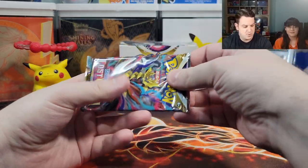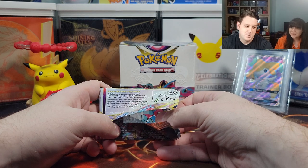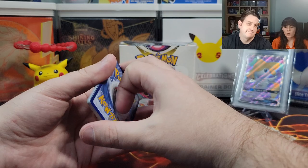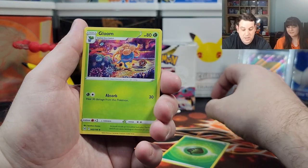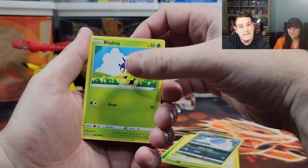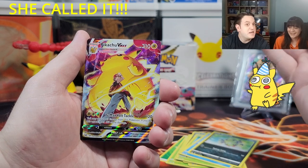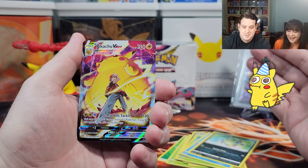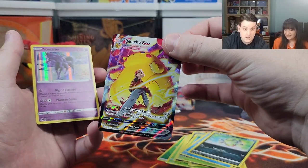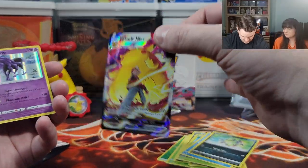Second pack — I want a Trainer Gallery Pikachu VMAX. The energy is electric, water, grass. We pulled Gloom, Riley, Porygon, Inkay, Blipbug, Finneon, Spinarak, and a Pikachu — I called it! She called it! That was beyond lucky. We really wanted that one. I'm in shock that she called this. She can say whatever she wants now. Let's wrap this up.